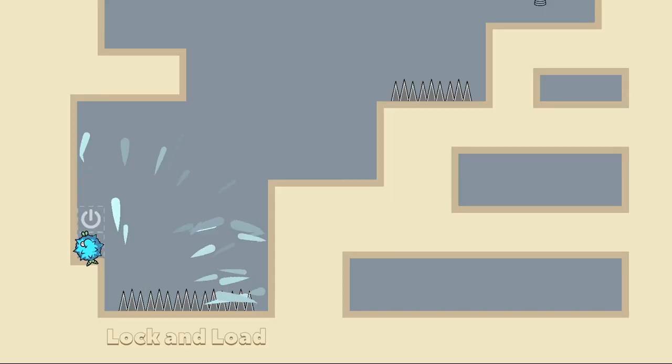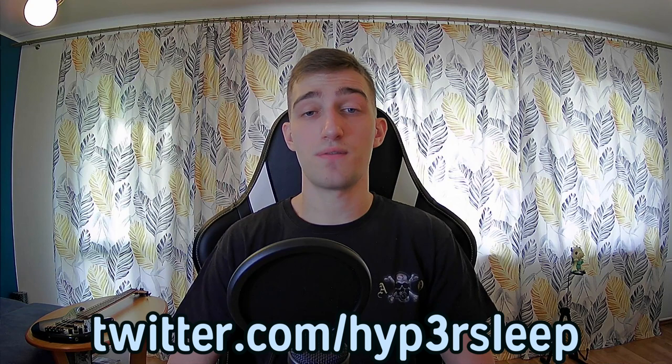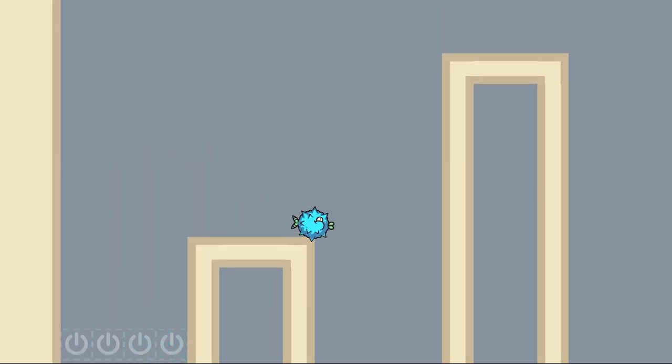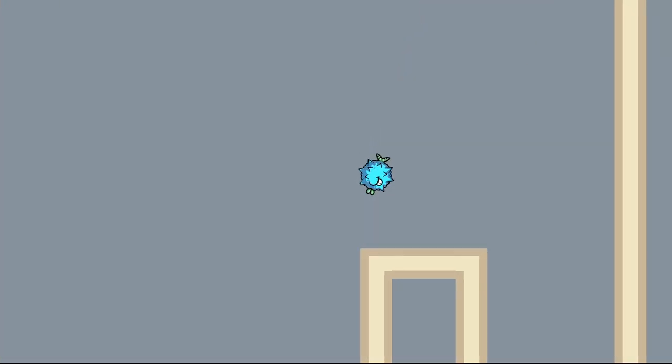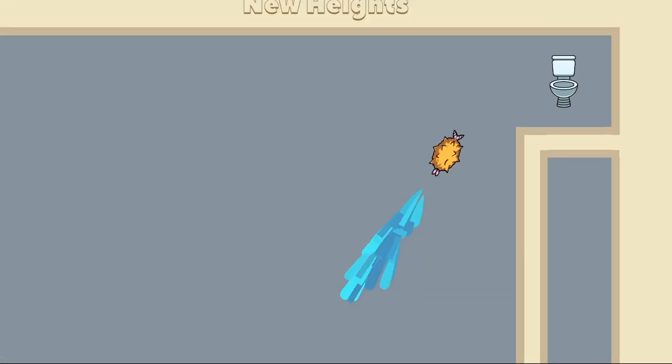And this here is the finished version of the ghost fish. In addition to being able to show you your predicted trajectory, it can now also interact with the hazards, and thus help you understand whether it's safe to jump or not. At this point, Hypersleep sent me the first version of a soundtrack for the aquarium zone and I also added some placeholder sound effects. As always, this immediately made the game feel much much better.